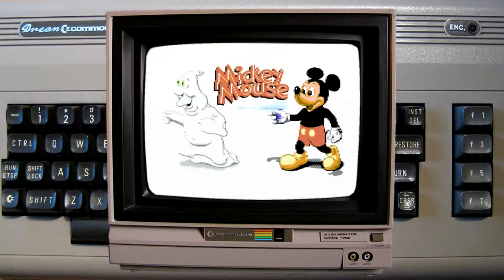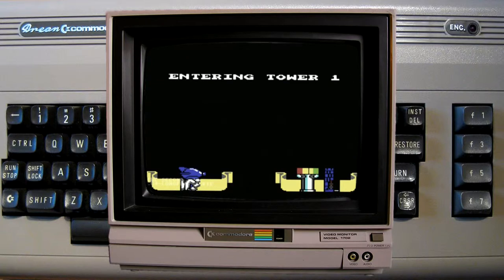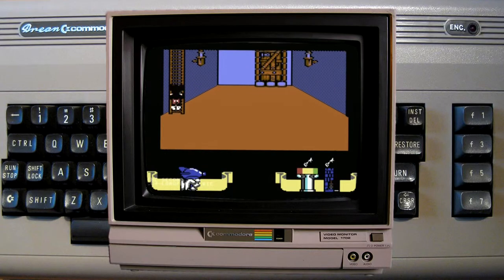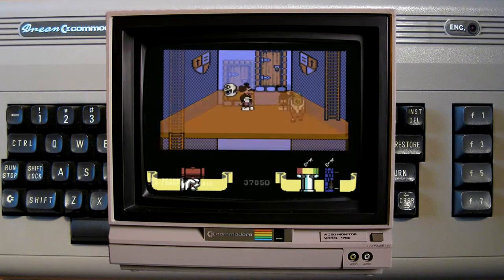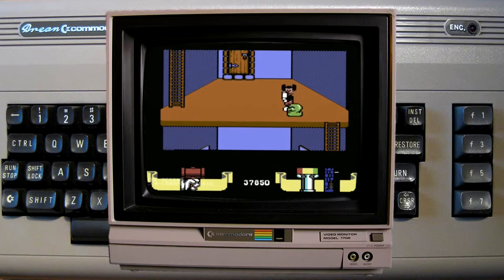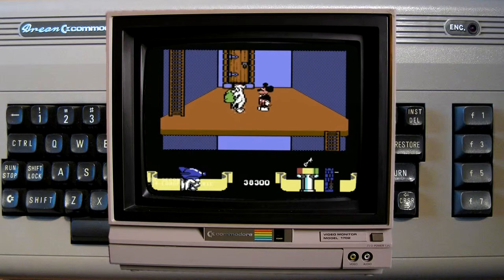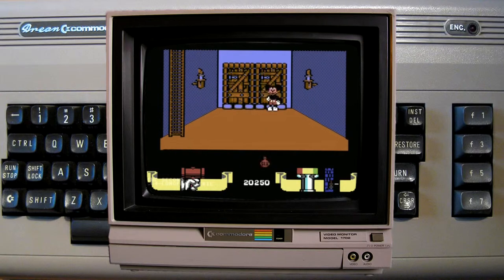Zur Vorgeschichte: Die bösen Hexen des Nordens, Südens, Ostens und des Westens haben im Auftrag vom Monsterkönig Merlins Zauberstab gestohlen. Der Monsterkönig legte mit der Zauberkraft des Stabes das ganze Disney-Schloss in einen Tiefschlaf. Dann brach er den Zauberstab in vier Teile und gab jeder der vier Hexen einen Teil davon. Die Hexen begaben sich in die vier höchsten Türme des Schlosses, vertrieben alle Disney-Figuren und befüllten das Schloss mit grässlichen Monstern.